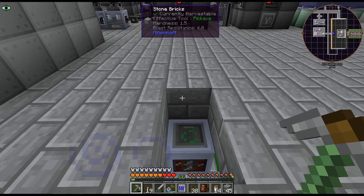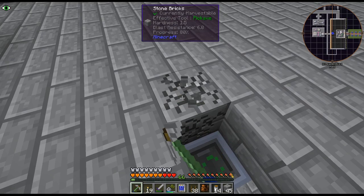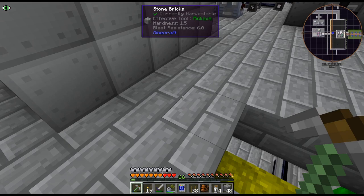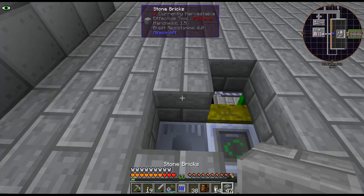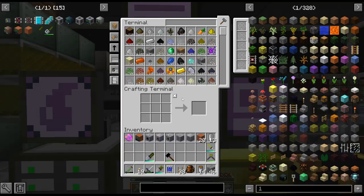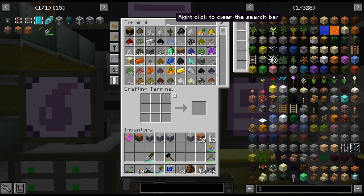I could just build it — but how would I power it though? That stuff's powered by HV, isn't it? Well, I crafted up an EV energy hatch, but I actually have HV energy hatches. Let's just do that until — I just kind of want to see how fast this works.